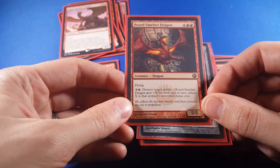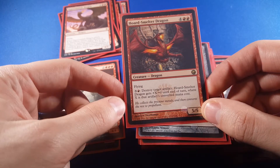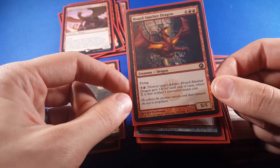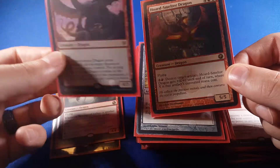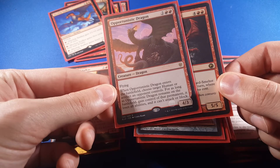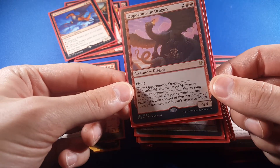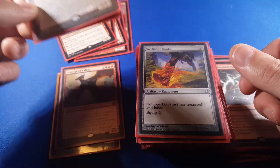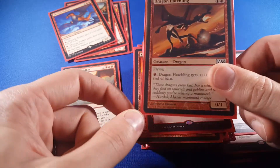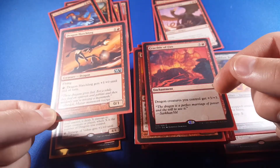There's a second flavor to this deck, and this kind of covers that a little bit. Destroy target artifact — Horde Smelter Dragon gets +X/+0 until end of turn, where X is the artifact's converted mana cost. So that hints at it a little bit. We also have Opportunistic Dragon, which can either target a human or an artifact — it's probably always going to be targeting an artifact and gaining control of it. It loses all abilities, but it's still in my possession. So I'm going to put the artifact ones together — you'll notice there are quite a few artifacts in the deck.